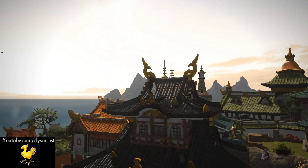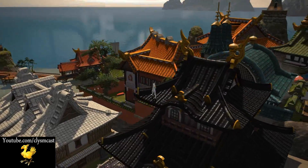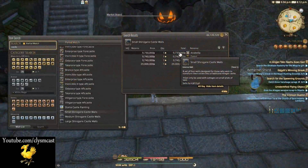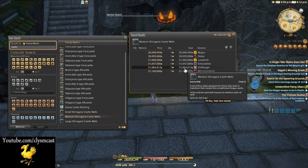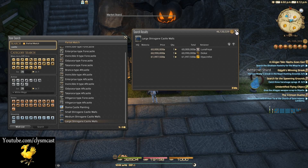This is the small version because my FC has a small plot, and it takes a fair amount of either crafting at your FC workbench, or you can purchase it straight off the market board. The prices are roughly around 10 million gil for the small version on my server, 20 million gil for a medium design, and up to 60 million gil for a mansion plot sized design of the Shirogane Castle Walls.